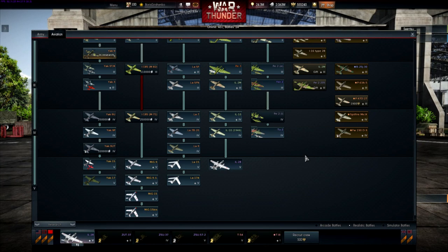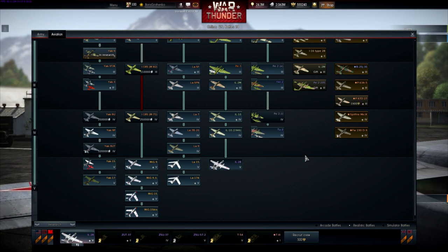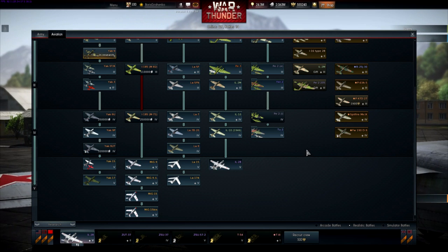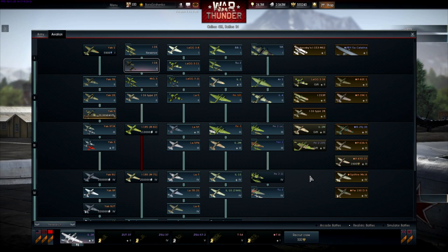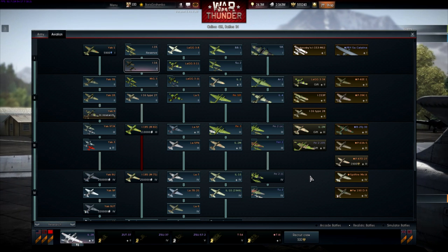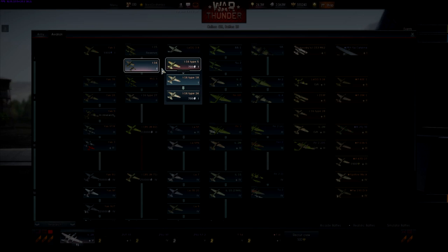Alright ladies and gentlemen, my name is Baron and we are on the patch 1.43 dev server. We're looking at the new Russian planes — they have 5 new planes, nothing too crazy except for the one we'll cover last: the IL-28 jet bomber. Pretty excited for that.